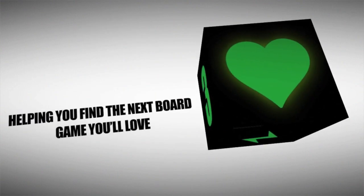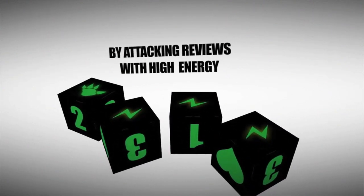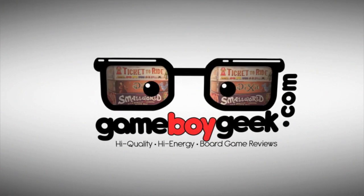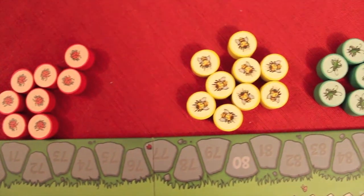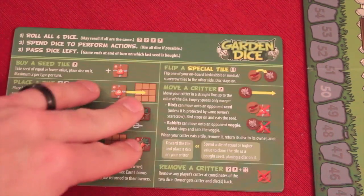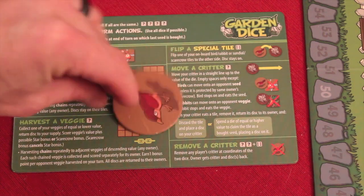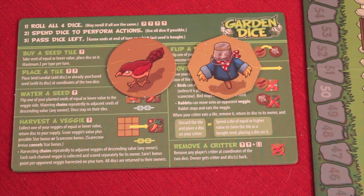Two to four players, takes about an hour. In Garden Dice you get to pick whether you want to be the blue butterflies, the red ladybugs, the yellow bees, or the green crickets. You then get a very high quality player aid — it's thick cardboard, double-sided, with scoring on the back and all the actions on the front. You also get a double-sided critter token with a rabbit and a bird, a double-sided token with a sundial and a scarecrow, and a sun token.